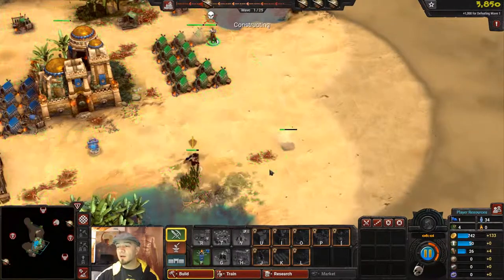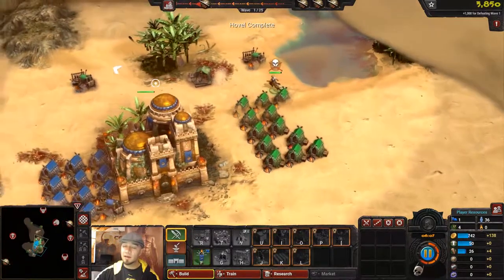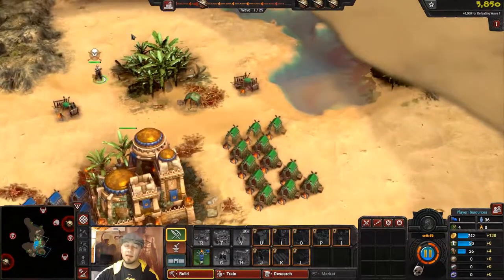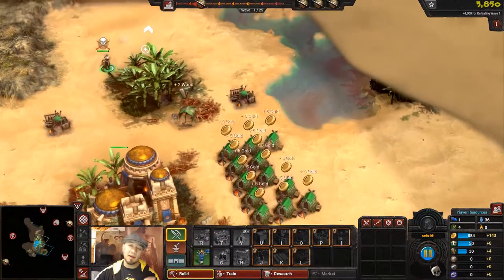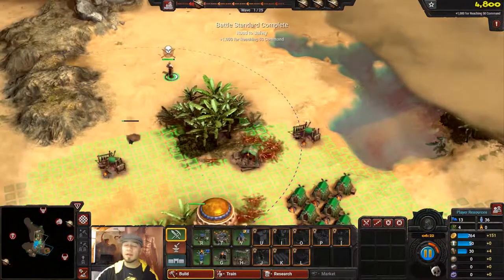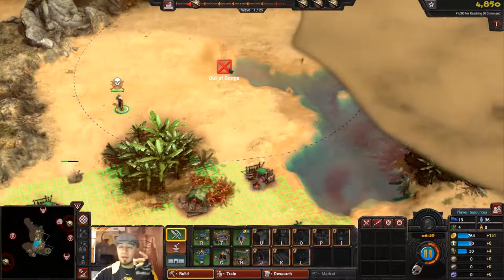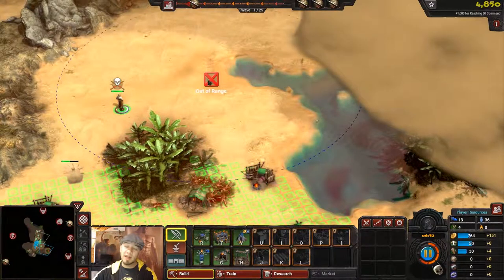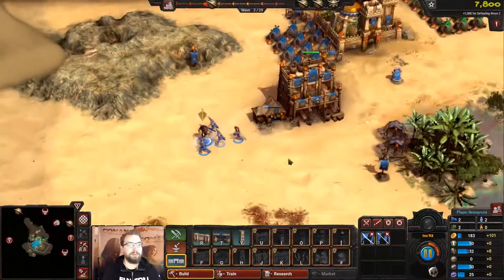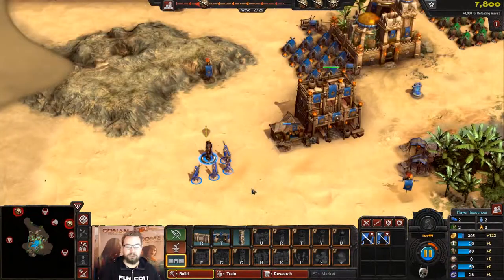Battle standards provide you a resource called command as well as expanding the area. The downside is that you expand the area — now you have more to defend. You're running from base to base whenever there's an emergency. What I'm trying to do is expand out to find a choke point and maybe start building some defenses. As you can probably see, the buildings are colored based on our respective colors, so we each control our own armies.